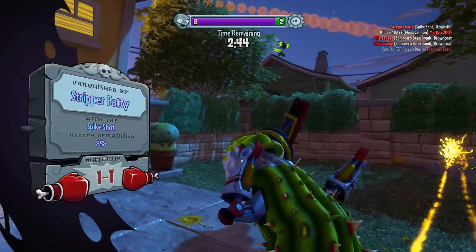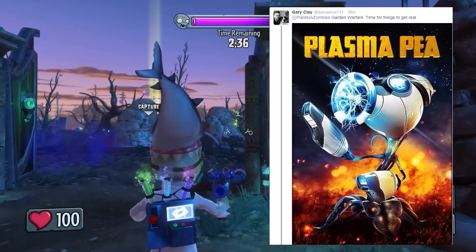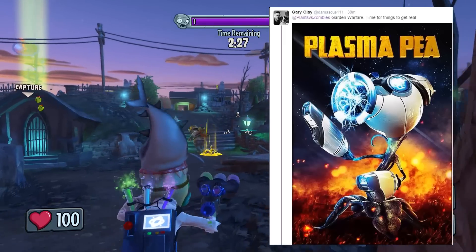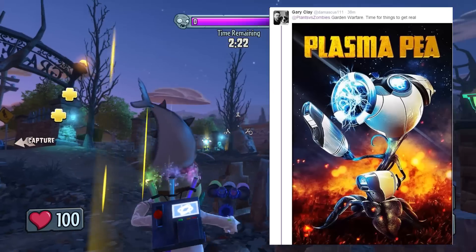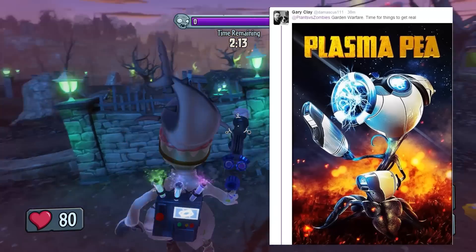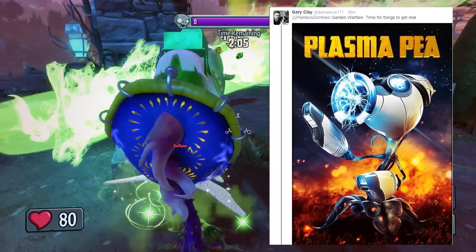The teaser image is none other than the Plasma Pea. Gary Clay tweeted that out about 38 minutes before I screenshotted it — I had to edit and upload, which is why it took a little bit longer. As you can see on screen, there is the Pea Shooter. When you relate him to the wallpaper, you can see a similar colour scheme — he's white with blue electric eyes, looks very futuristic, and he's bulked out, so I'm thinking there could be costumes and Mass Effect accessories. It is the Plasma Pea, using Plasma as its main shot.